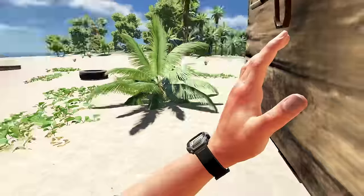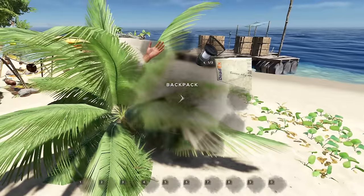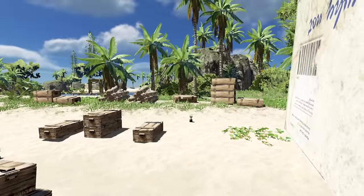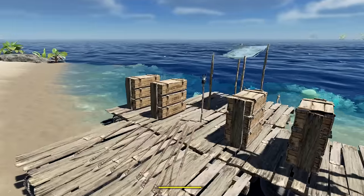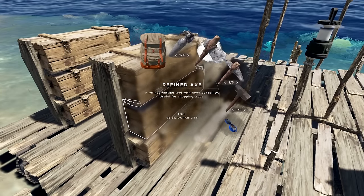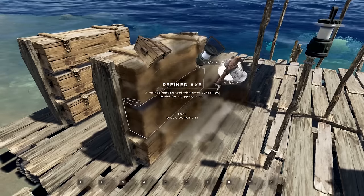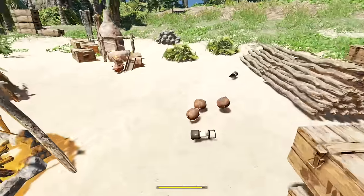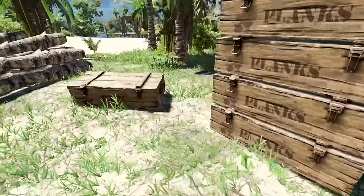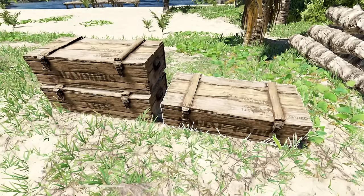We have a couple of wood containers here. I'm going to drop this off and do all the annoying work in about two seconds. There's more dead box containers - we're collecting those. Do I have an axe box? Planks, palm, engine, axes - yeah I do.